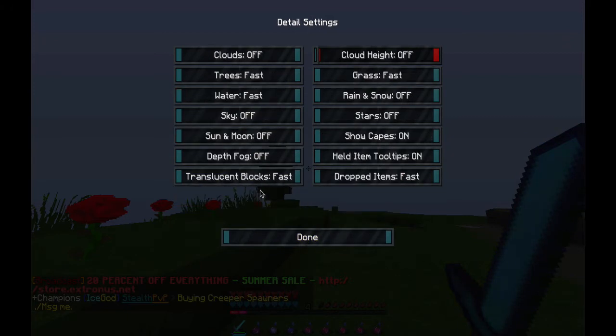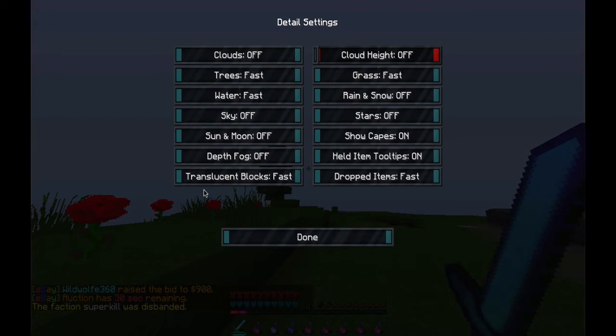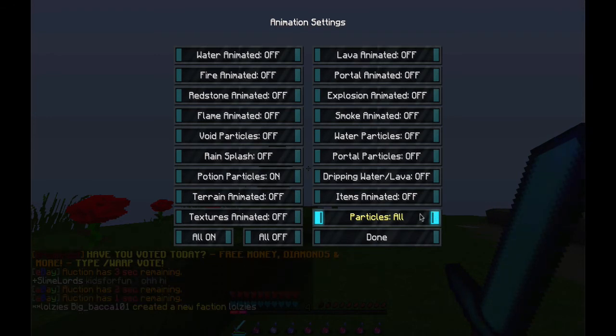And then in details: clouds off, trees fast, water fast, sky off, sun and moon off, death fog off, translucent blocks fast, cloud height off, grass fast, rain and snow off, stars off, shell capes on, held item tooltips on, dropped items fast. Turn all animations off. I keep particles on because I PVP with particles.